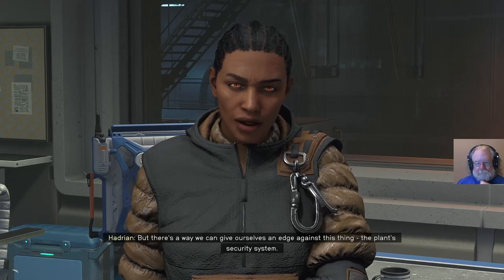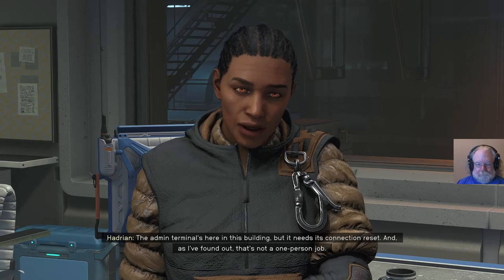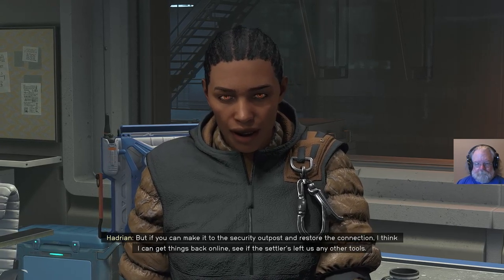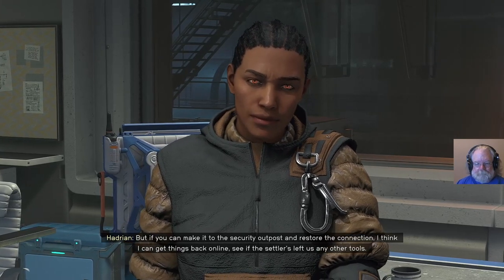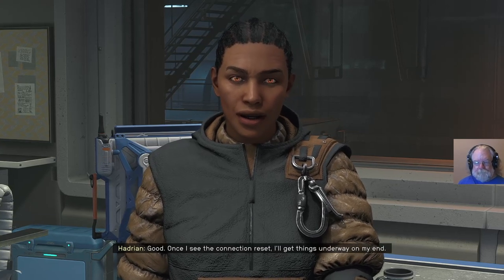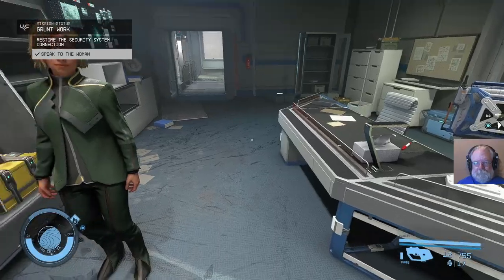But there is a way we can give ourselves an edge against this thing - the plant's security system. The admin terminal's here in this building but it needs its connection reset. That's not a one-person job, but if you can make it to the security outpost and restore the connection, I think I can get things back online - see if the settlers left us any other tools. Okay, we can do this. Once I see the connection reset, I'll get things underway on my end. Take care of yourself out there, and make sure you leave enough of that thing for us to get a sample.